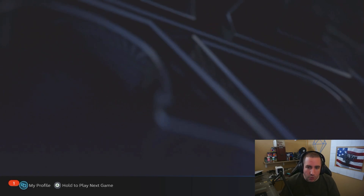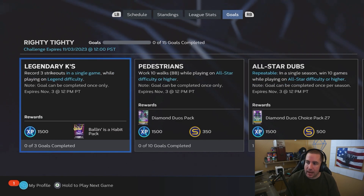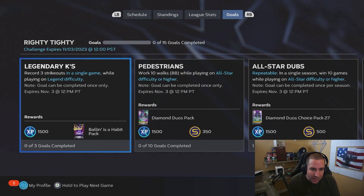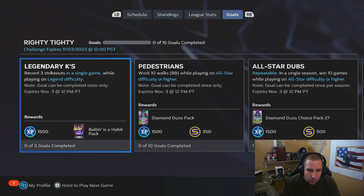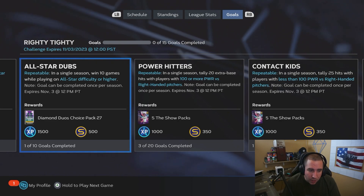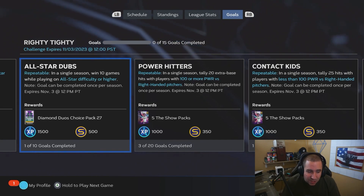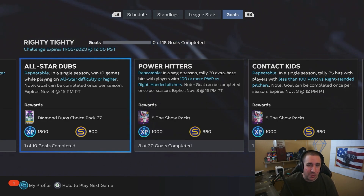The new Mini Seasons is called 'Righty Tighty.' There's a bunch of goals you can do. Legendary K's: score three strikeouts on Legend difficulty in a single game - you can only do that once, but it gets you a ball-and-pack and 1,500 XP. Work 10 walks while playing All-Star difficulty or higher and you get a Diamond Duos random pack - you can only do that one once. Win 10 games while playing All-Star difficulty or higher and you get a Diamond Duos choice pack.